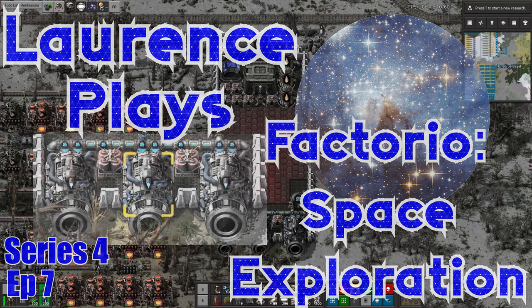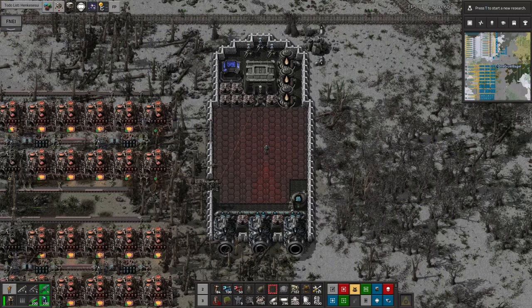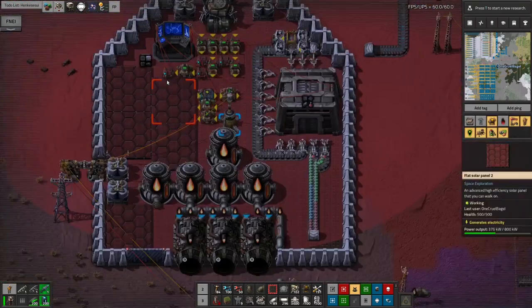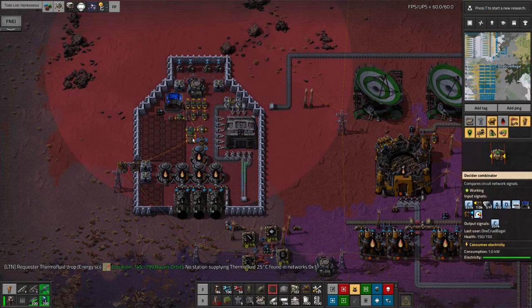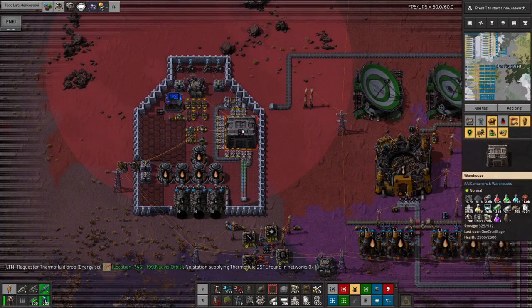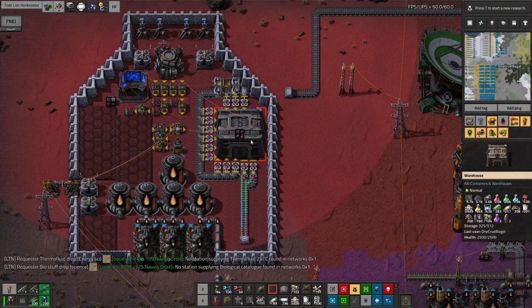Hello everyone and welcome back to Lawrence Plays Factorio Space Exploration. It's time to introduce you to my latest spaceship — this is the second one I've built. After my first one, which is still sat over here, this is my first one that's bringing all the supplies up from the Norvis planet itself up to the space station and loading everything up there. It's all the miscellaneous things that aren't the basic raw ingredients that I'm bringing up en masse.